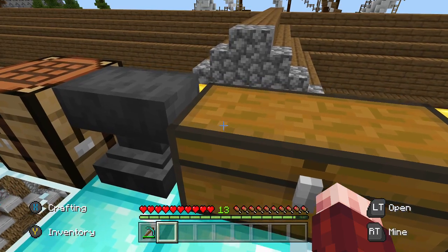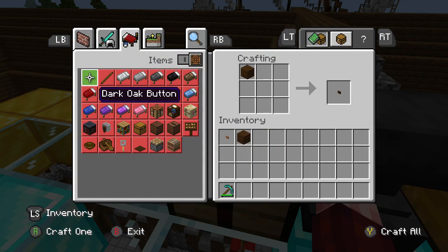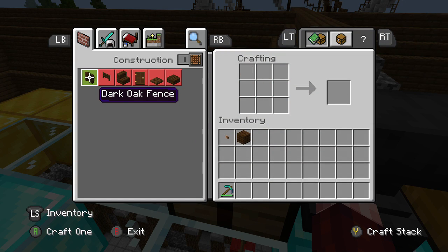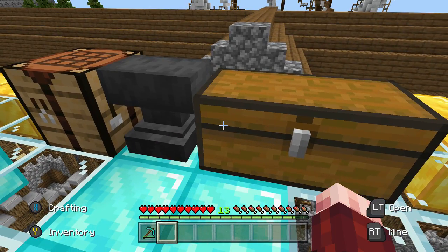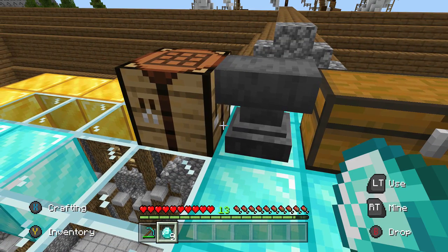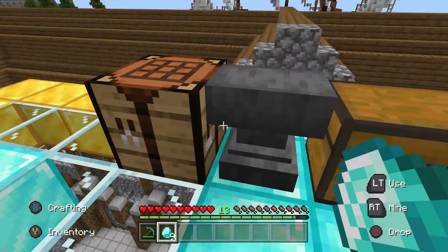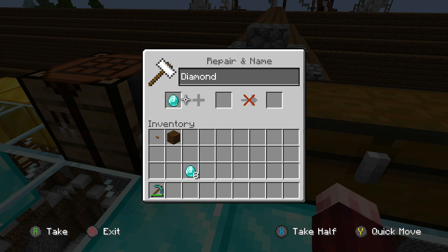Okay, so the first one is very simple. All you're going to need is nine of one item that you can turn into a block — so diamonds, gold, emeralds, anything like that. We're going to start off with nine of this item because that's how much we need to create a block of diamond. So what we're going to do is go into an anvil and put one diamond in there — just one.